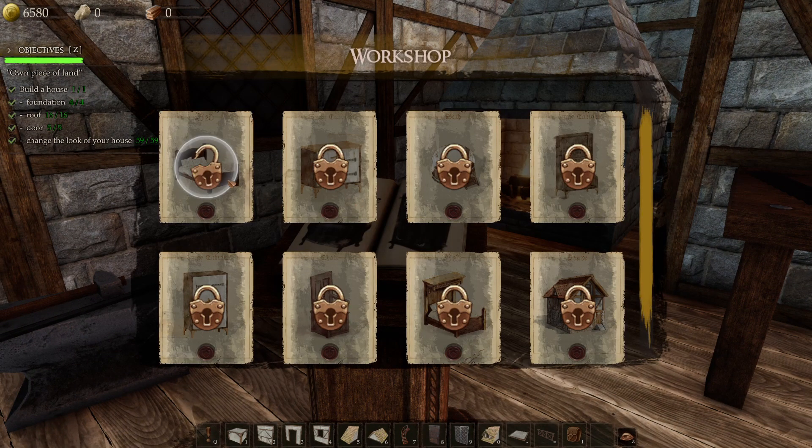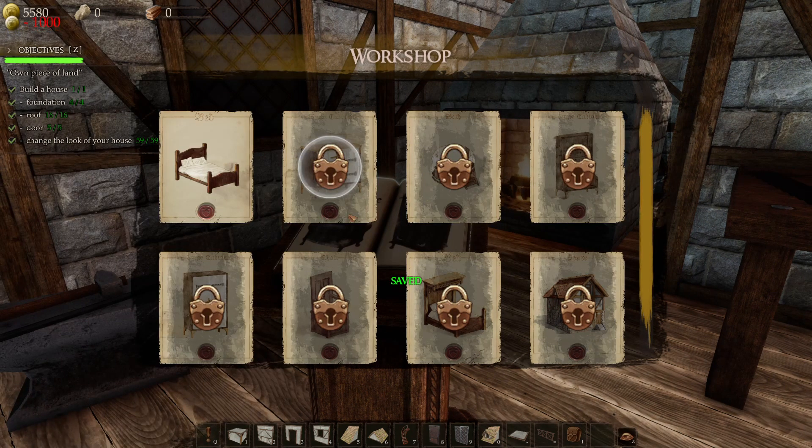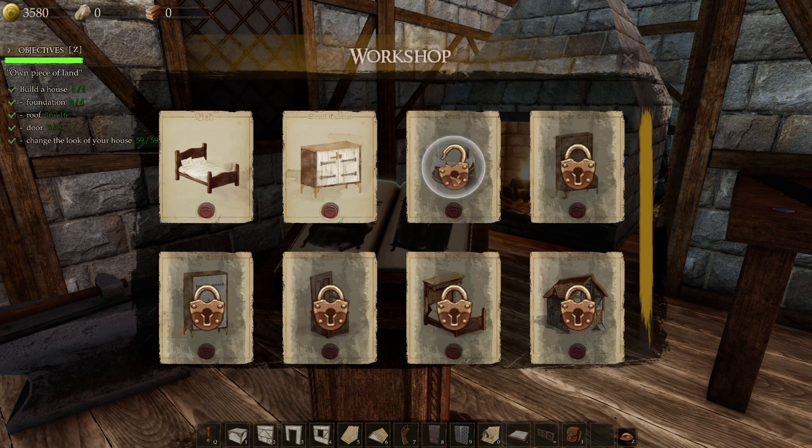Unlock new furniture with money — looks like we have to unlock them consecutively. There's a tub for 4,000 — dang. I wonder what that is... that looks like a fancy bed, that looks like a throne.